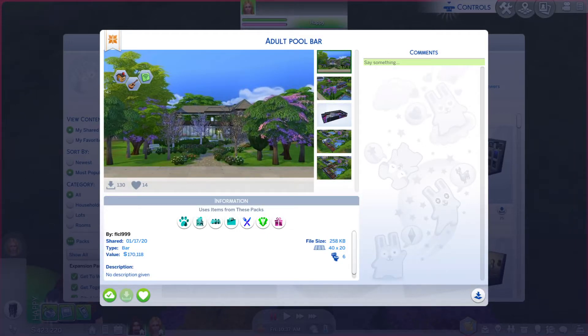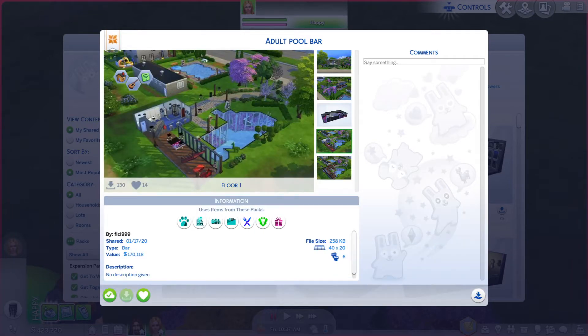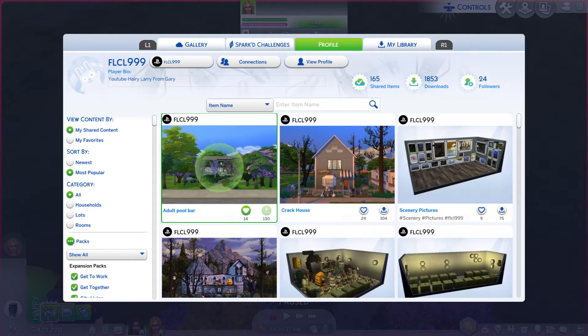Greetings, I am Harry Larry from Gary, and this is episode 450 of the Sims 4 Gallery Lots series. This particular lot is called Adult Pool Bar. It's on a 40 by 20, and this is one of my first five builds a couple years back, so obviously it's looking a little bit better. Let's go through the photos — doesn't really give it too much justice, but let's go take a look.